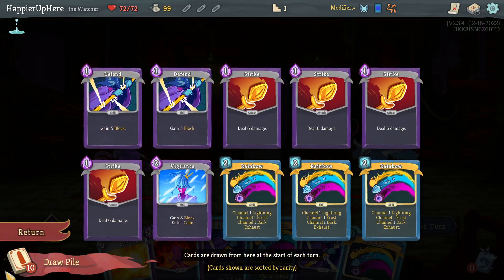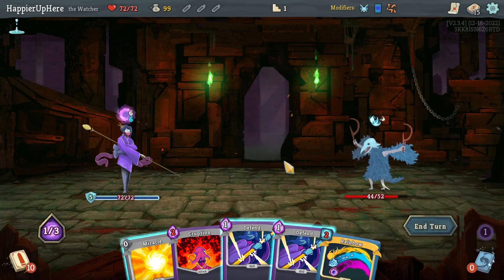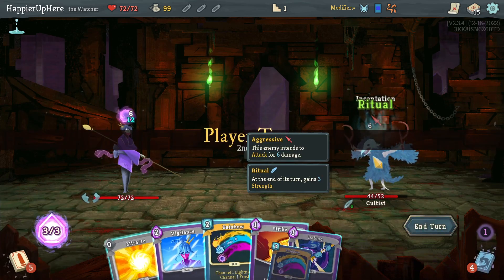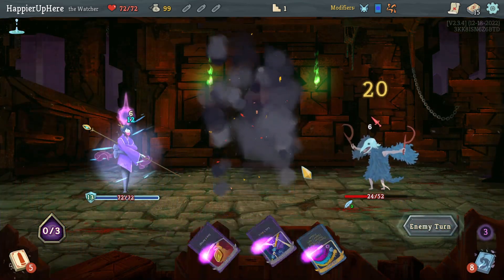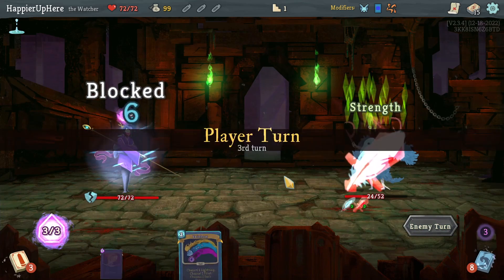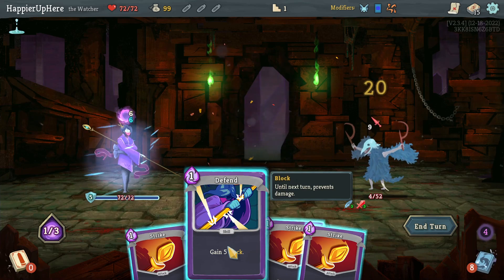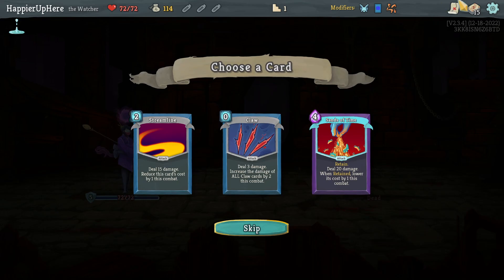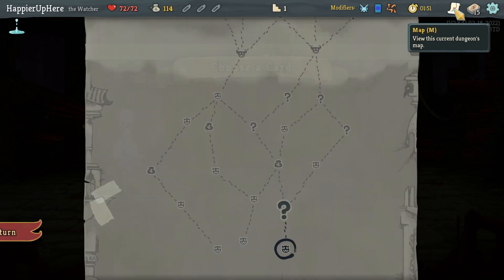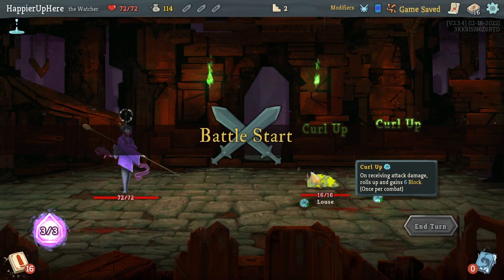I'll just play Rainbow and wait. Six incoming - I can do Vigilance and another Rainbow. Nine incoming - I can do just a Rainbow and Defend, or kill with a Strike. I see Claw, Sense of Time, Streamline. I have a lot of high cost cards, but Sense of Time would allow me to kill easily. Let's take it.